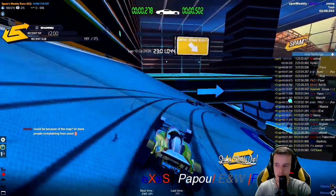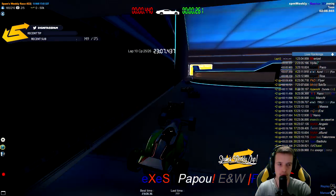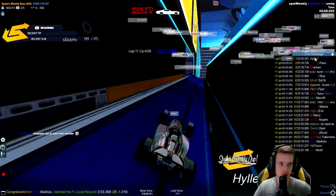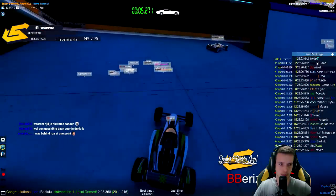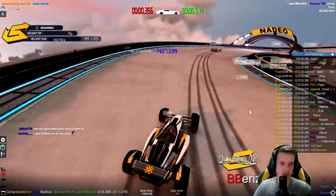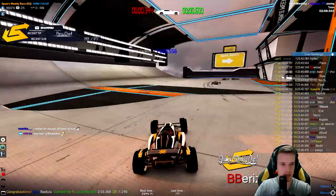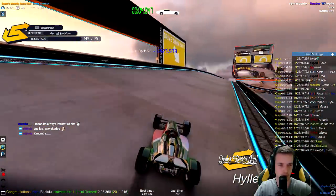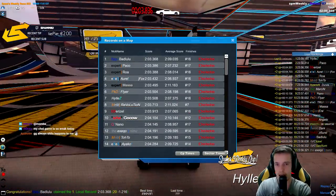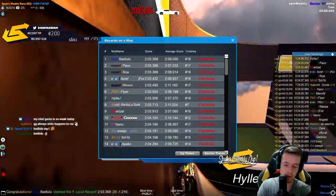Papu doesn't have the best entry-exit here, losing a little bit of time. Then something big happens — Aurel has made a huge mistake and has dropped down from around second place. Hillis also seems to have made a mistake since the gap between him and Pack grew from four to seven seconds. We do see a new best local time: Bad Lulu sets it with a 2:03.368, while Pack holds 2:03.386 and Roa has 2:03.388 — really close times, with the top seven all in the 2:03s.